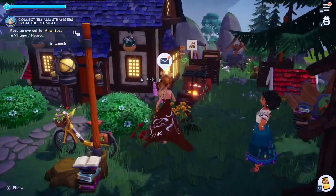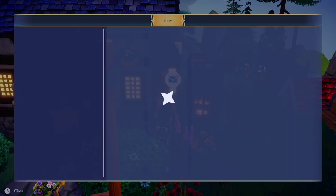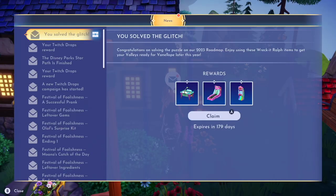We can see I have mail — let's check the mailbox! Oh my god, I love it. I love these little easter eggs, these little hidden things. It says: 'You've solved the glitch. Congratulations on solving the puzzle of our 2023 roadmap. Enjoy using these Wreck-It Ralph items to get your valleys ready for Vanellope later this year.' And in the 2023 roadmap, we can see Vanellope is coming to the game in summer. Super excited!